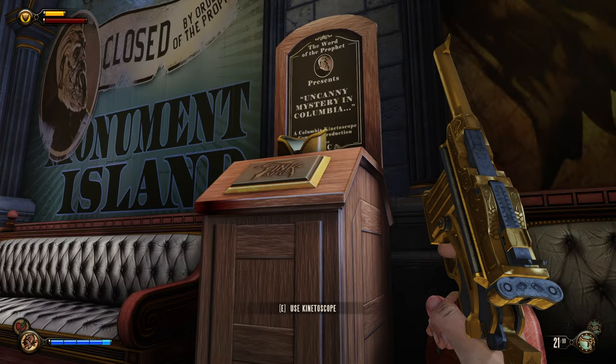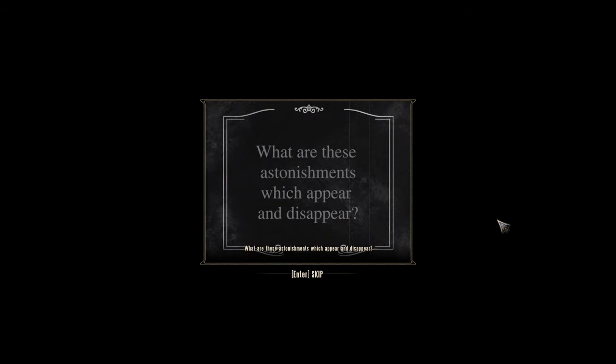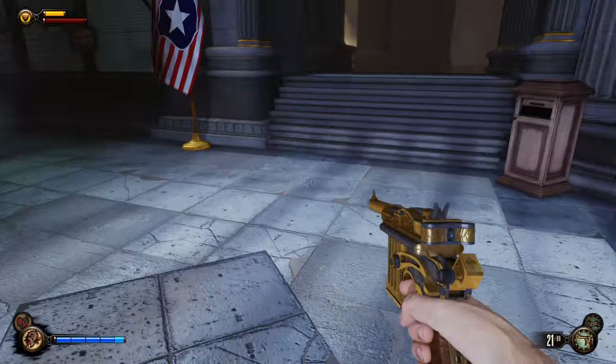Let's also look at this real fast. Uncanny Mystery in Columbia. This should also be larger so we can see. Yeah, much better. It's about the normal size, I think. Columbia marvels and fears at unfamiliar sites. What is it? What are these astonishments which appear and disappear? Columbia's greatest mind isn't saying. Alright, so they know something we don't, I guess.